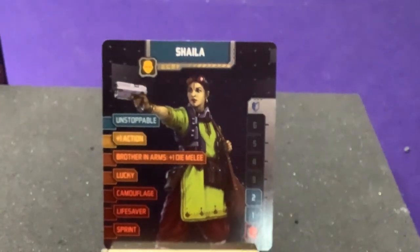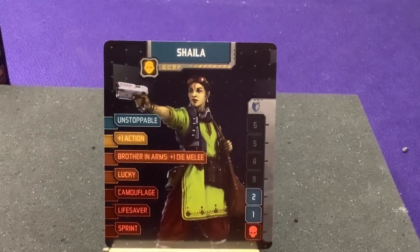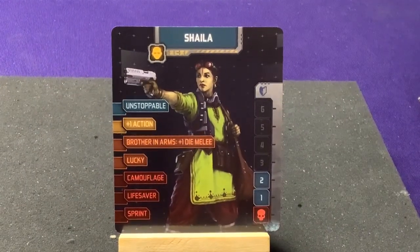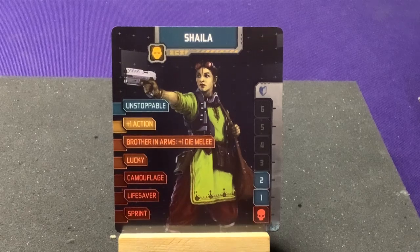Now we can proceed with the normal grouping. We're going to look at Shaila — or Shaila, depending on how you want to pronounce it. She is a civilian, so she only has two health. She starts with Unstoppable — the survivor doesn't spend extra actions for move actions when entering zones containing Xenos. So basically she can quickly escape if she needs to. Right away in orange, that's pretty cool — she has Brother in Arms, plus one die for melee, and Lucky. Lucky lets you reroll: anytime you have to reroll, you can reroll all of them but have to accept the new results.